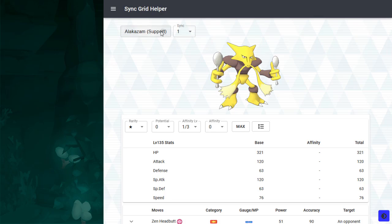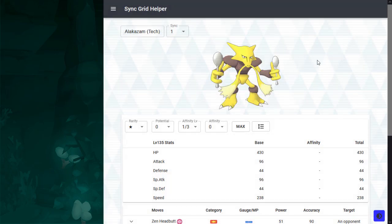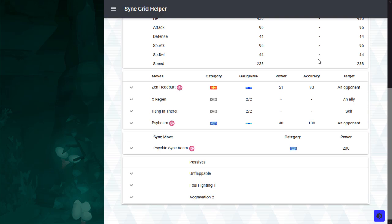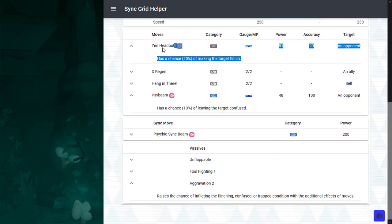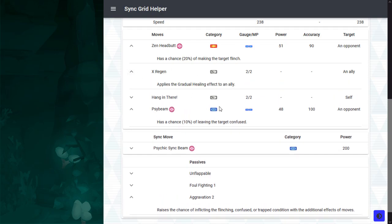Then we have Tech Alakazam. This guy is Will and Satu, but with recovery, because you have Zen Headbutt and Sidebeam enhanced by Aggravation too. So you have a 60% chance of flinching and a 30% chance of confusing a target respectively. But more importantly, you have X-Region, so you can provide regeneration to a partner of your choosing, which essentially behaves as a potion. So this is a flinch bot with recovery support, which can be very good depending on the circumstances.